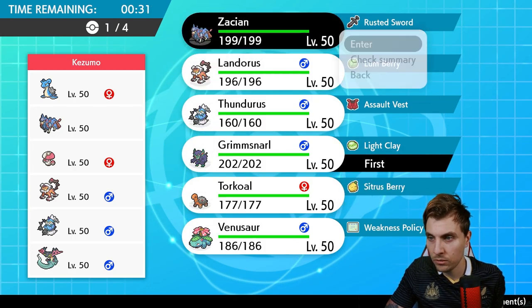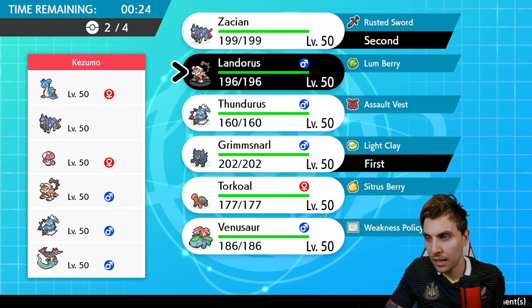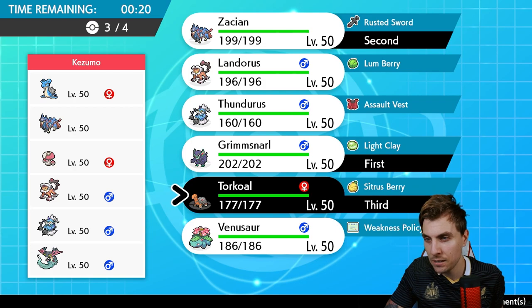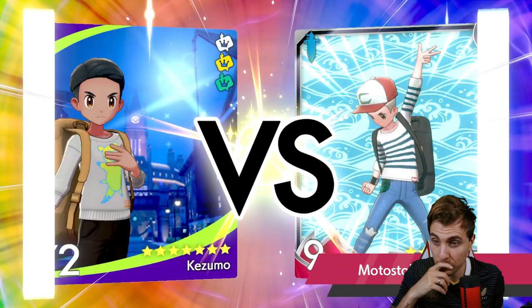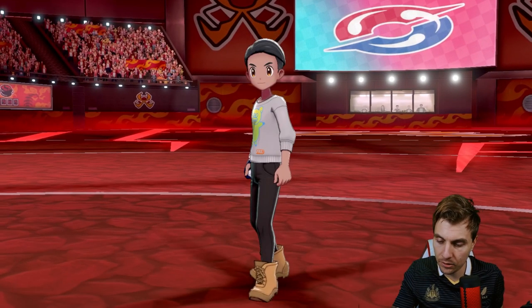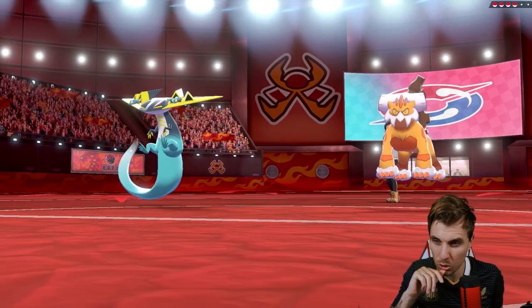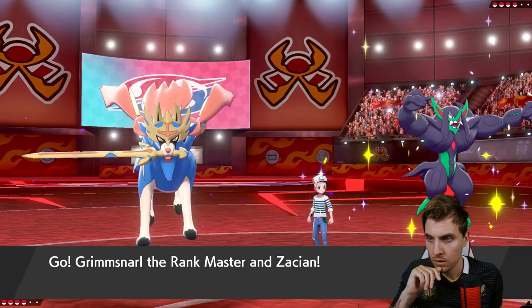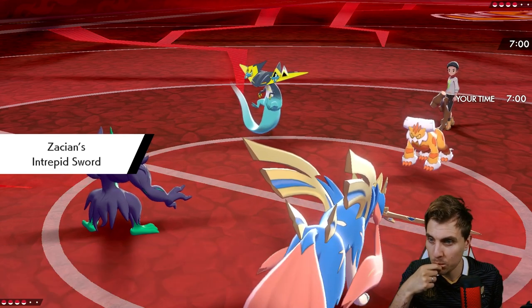We could potentially just go Grimmsnarl and Zacian. I don't really feel like Landorus is going to be amazing here. Torkoal and Venusaur on the back might be a better way to go — rely on the Weakness Policy Venusaur once screens are set up. We can put pressure on with Zacian early game and slow things down, because they're going to get their screens up and try to whittle us down. If we can stall out their max turns and get Venusaur in a good spot, we'll be in a decent position.